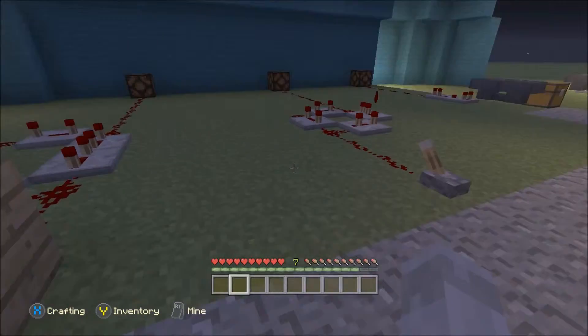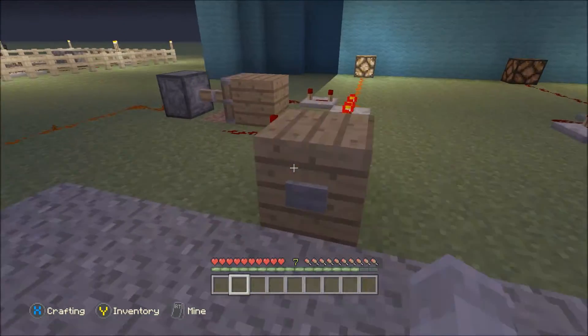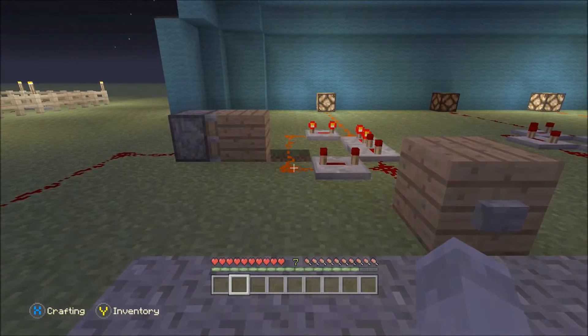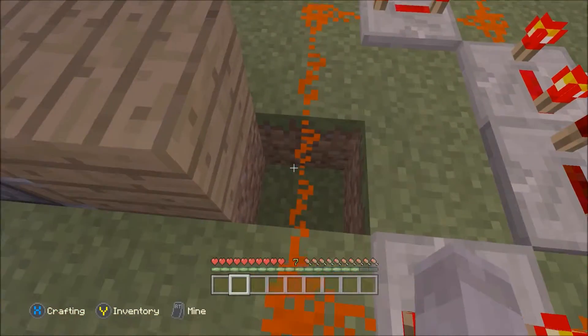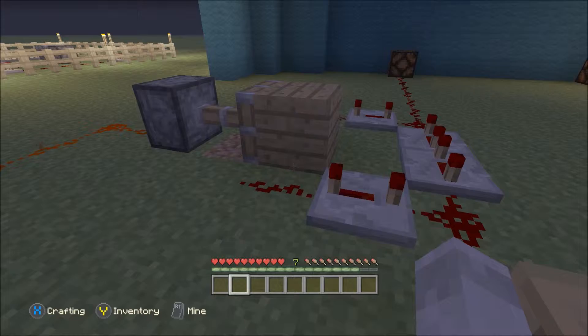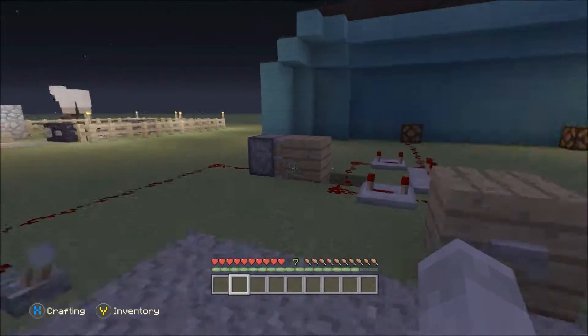This one over here is pretty much the same idea but with one added feature — I can turn it off. The pulse is going around just the same as that one. I've dug down one here, so when I flick this lever it pushes the piston out which then blocks the signal, so you can turn it off. I'll show you a good use for that.